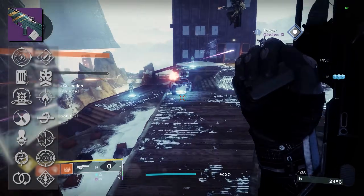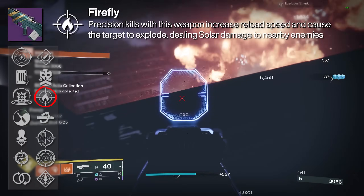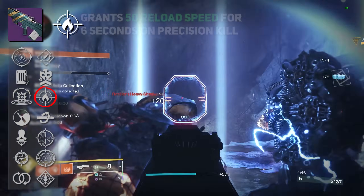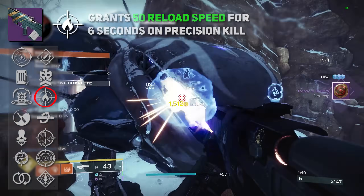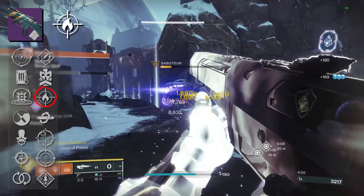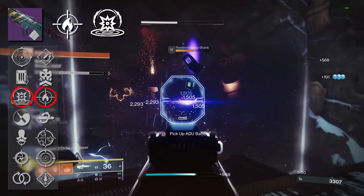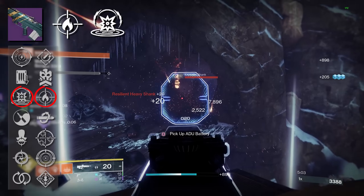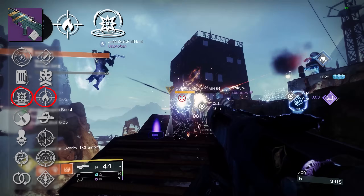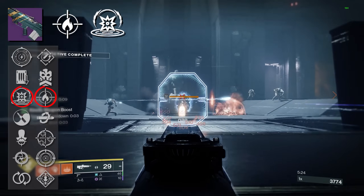In the fourth column for PvE players we have Firefly, which reads that precision kills increase reload speed and cause targets to explode dealing solar damage to nearby enemies. The explosion takes place within a 4-meter radius, and you get plus 50 reload speed for 6 seconds — the enhanced version adds an extra 5 reload speed. Unfortunately, there really isn't any synergy with Kinetic Tremors. They're just two really good perks on their own. Occasionally you can get both explosions at the same time if that 11th shot for Kinetic Tremors also lands as a precision kill, but normally Kinetic Tremors gets the kill before you get the precision kill.